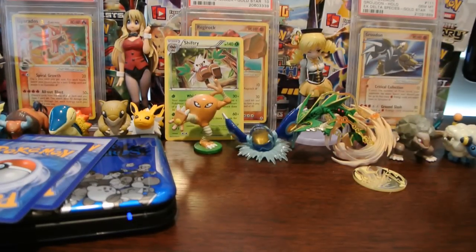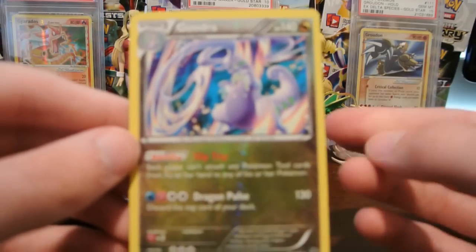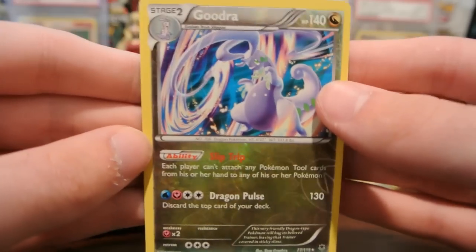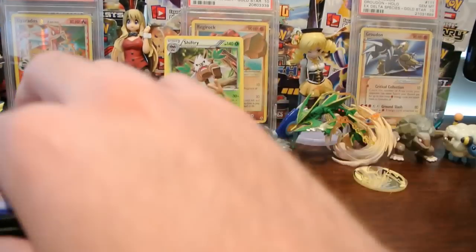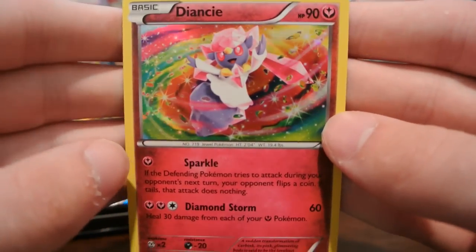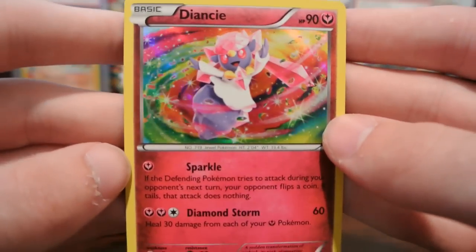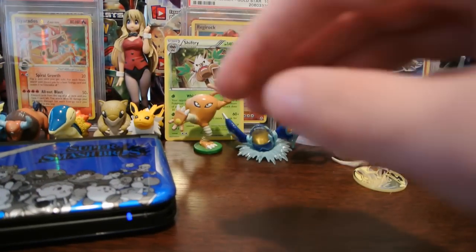My reverse is a Gudra, and that is a rare — normally a holo, actually. So that is excellent, one point there. And my actual rare — a holo there as well! So we have three points right off the bat: a Dancy holo and a Gudra rare reverse. Very happy to be starting off with some points.